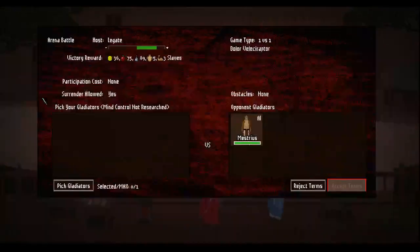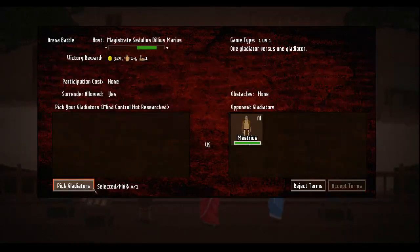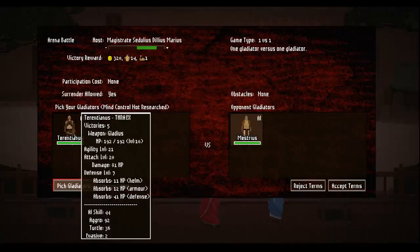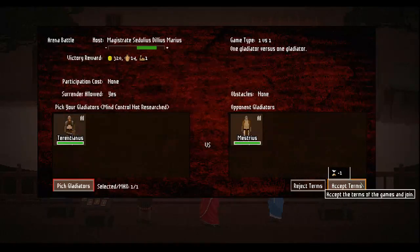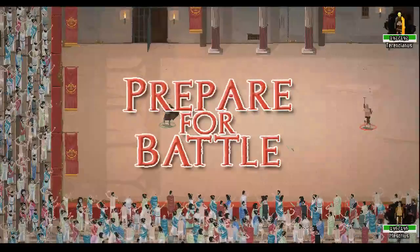I wouldn't learn philosophy - they just want to fight all the damn time. I'm gonna pick a gladiator, I'm gonna go with this guy, the one I bought. Hopefully he's much better. His defense level is lower but turn ring aloud. Okay, go.